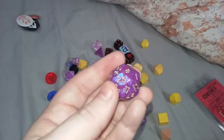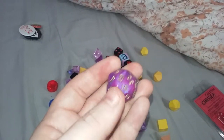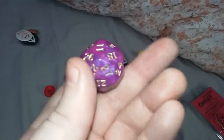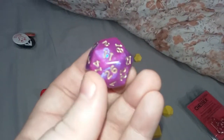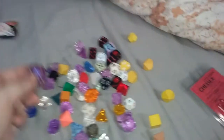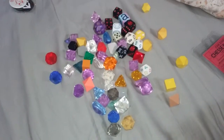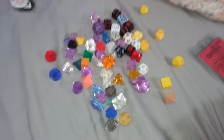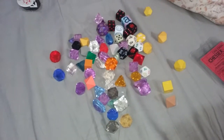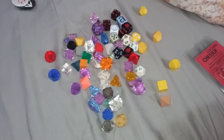This is quite nice — this is a pearlescent purple D20 with really nice gold numbers inked on it. I just like the way the diamond faces work under the light. So that's it, that's my really short video about dice. I'll upload it later tonight, which will be when you see it, because that's in the future. Okay, peace out. Bye.